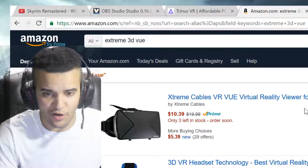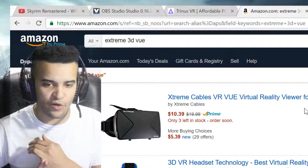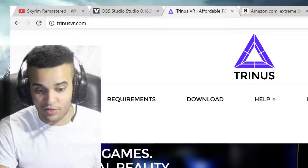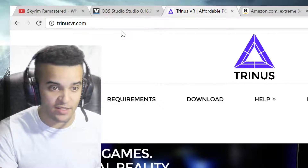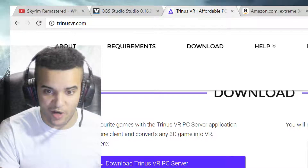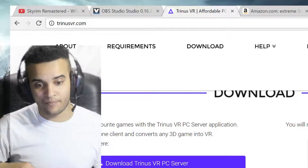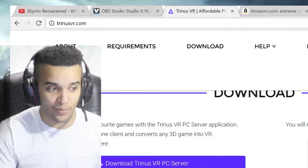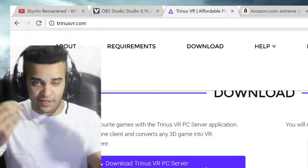That's pretty much your start. From there, you're going to need to do two more things. On the Google Play Store — Android phones only — you're going to search for an app called Trinus, T-R-I-N-U-S. Go to Google and search Trinus, then go to download. You will need to install the Trinus VR client on your smartphone as well, so you'll need to download this twice — once on your computer and once on your phone or Android device. You can play all your favorite games with the Trinus VR PC server application. This connects the phone client and converts any 3D game into VR.